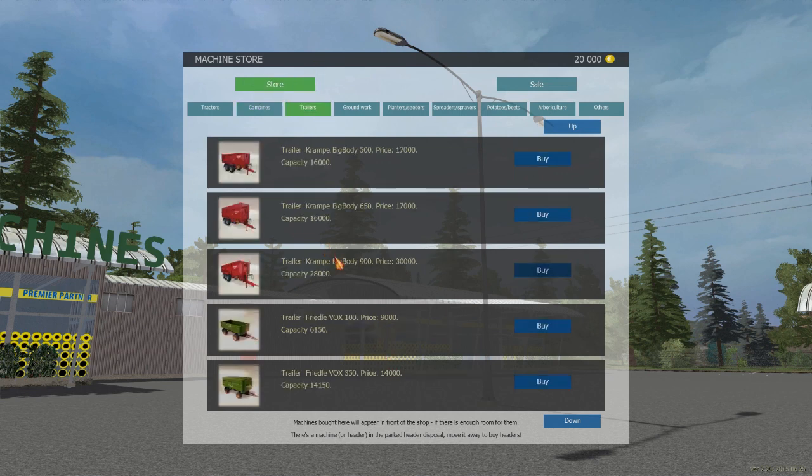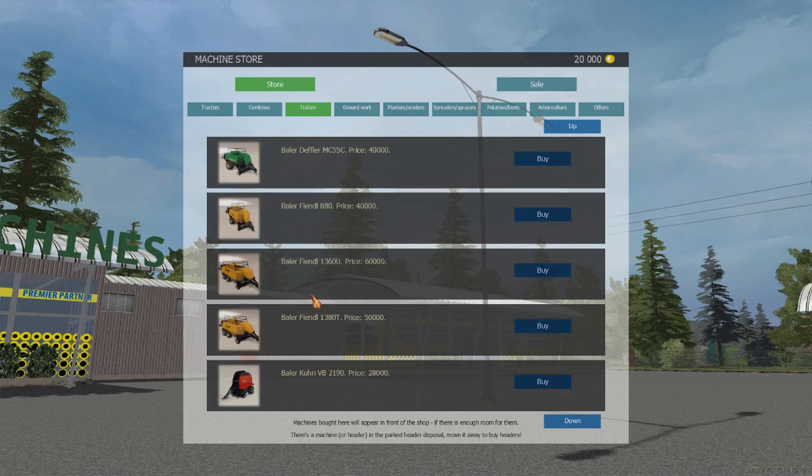Trailers — we have Krampes, we have Friedel instead of Flegel I guess. And quite a whack of trailers — fourteen thousand? Really? That trailer looks huge. So our biggest capacity would be 18,000. We've got quite a whack of balers — holy smokes. They range from 20K to 60K. Bale trailers in a couple of different sizes. And then we have a loading wagon — nice.